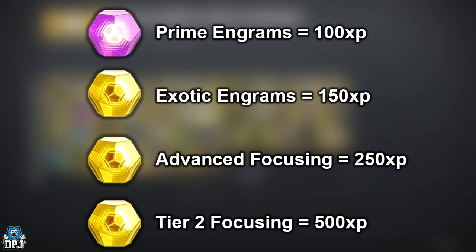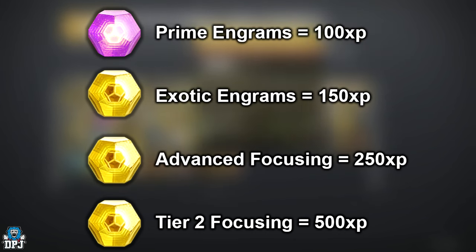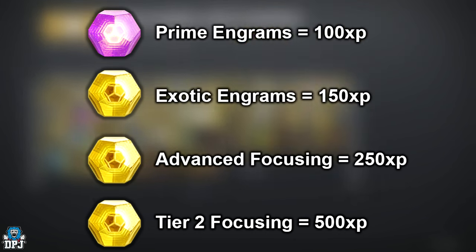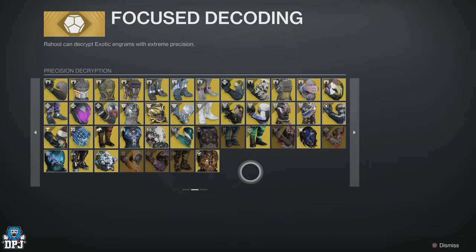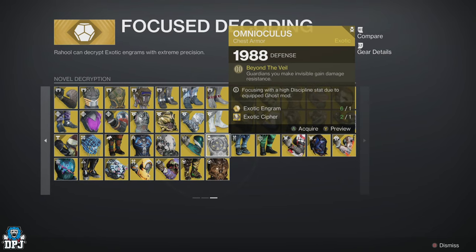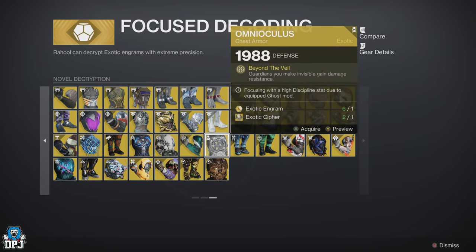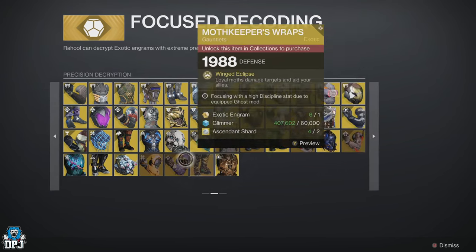Prime engrams give you 100 XP, exotic engrams give you 150 XP, advanced focusing gives you 250 XP, and Tier 2 focusing gives you 500 XP. To achieve this and purchase exotics you never had previously, it will require you to decrypt 40 exotics, or 24 advanced focuses, or 12 Tier 2 focuses on those exotics. Remember, Tier 2 focusing requires two Ascendant Shards and a ton of Glimmer.